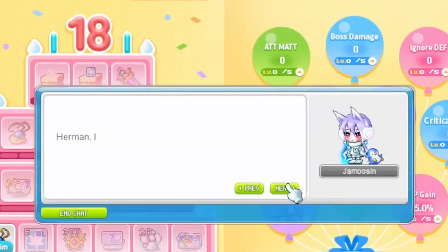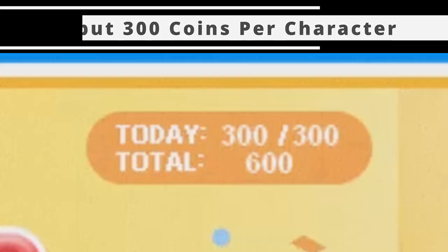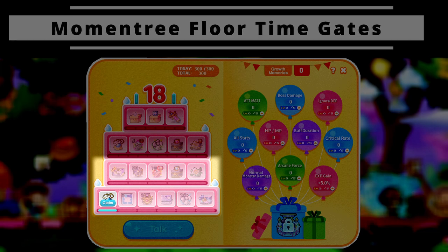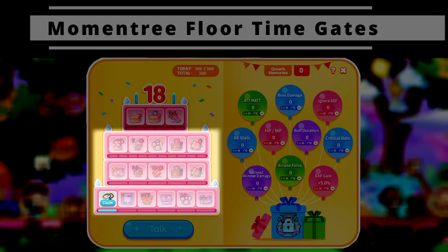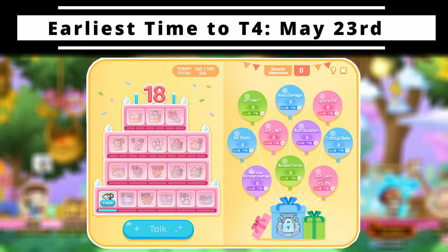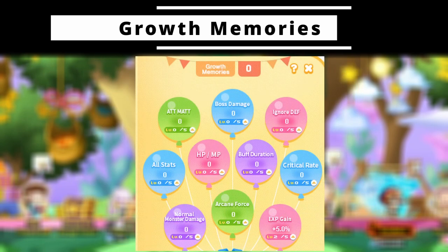You can only progress Rith and Ellie once a day, but can cap 300 coins on multiple characters each day. After 6 days you will unlock the second tier and second floor. After an additional 5 days you will unlock the third tier, and after another 10 days you will unlock the final tier and have access to all event features. If you started on day 1 by May 23rd, you will have access to all event features for 21 days.